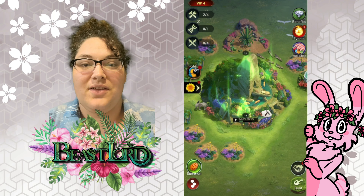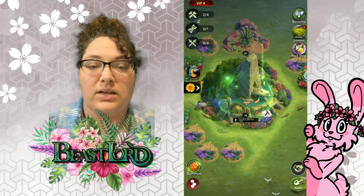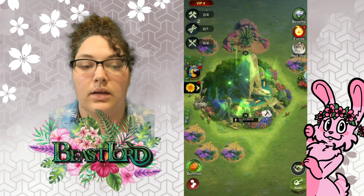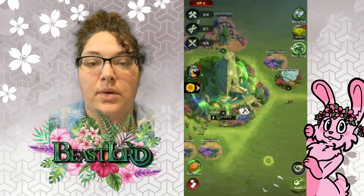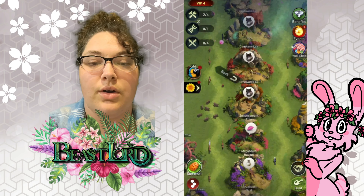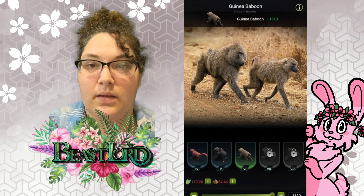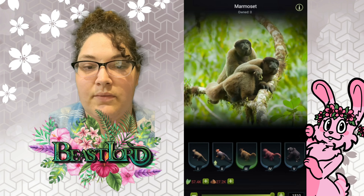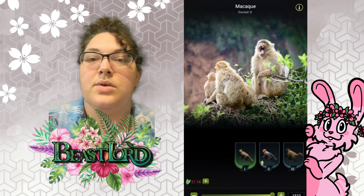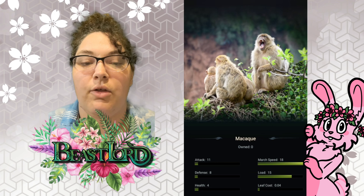Hey guys, Vesta from US 34. I want to go over the three troop types — I'm going to break it down into three videos so it's not like 20 minutes long. The first one I want to go over is omnivores, which are the monkeys. Here are some different tier omnivores, and to look at all of their stats you click the 'I' and it will tell you their attack, defense, health, power, march speed, load, and leaf cost.